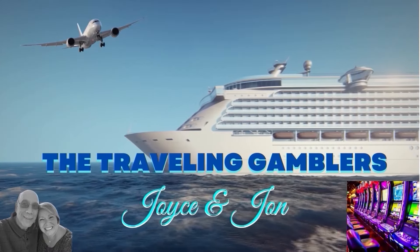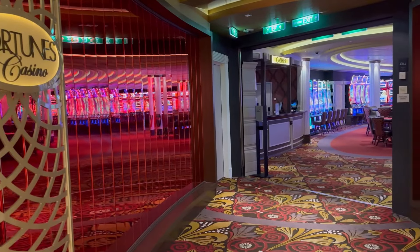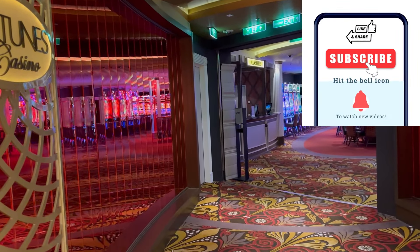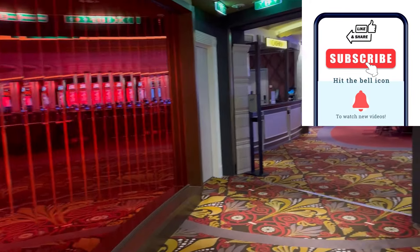John and I are on the Celebrity Reflection and we're standing outside the casino. We're going to do a full casino tour. There's been lots of changes and lots of new machines. Hello everybody, Joyce here with the Traveling Gamblers and I am here with John. Let's get started. We are on deck four, all the way forward, just off of the theater. This is the entrance to the casino, the main entrance.